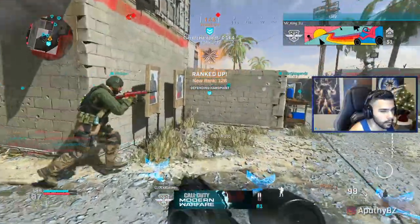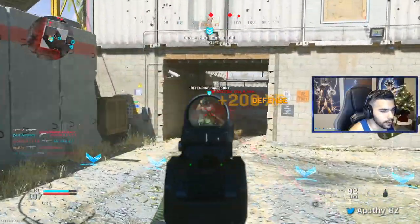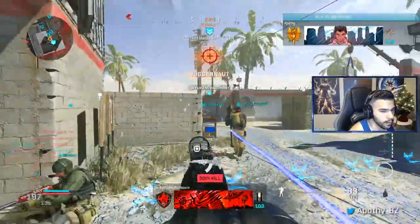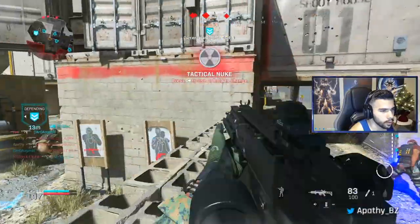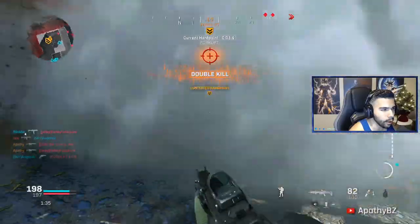I have no ammo, I have scavenger on and it's not giving it to me. My teammates are shooting at me — I got a tactical nuke! How did I get a tactical nuke?